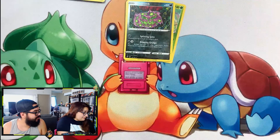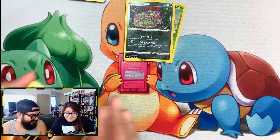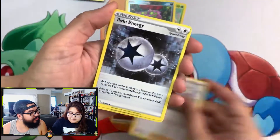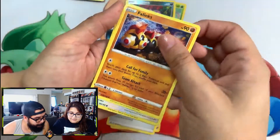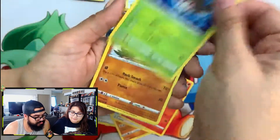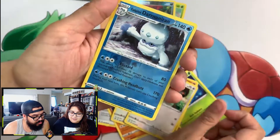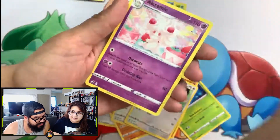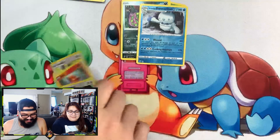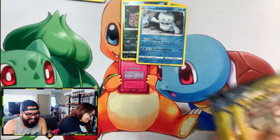At this rate, maybe you just don't have the luck. We have energy, Twin Energy, Pincurchin, Bunnelby, Vulpix, Phantump, Farfetch'd, Sobble, reverse holo — and Coalossal for the rare. Nope, two in a row — it's trash.